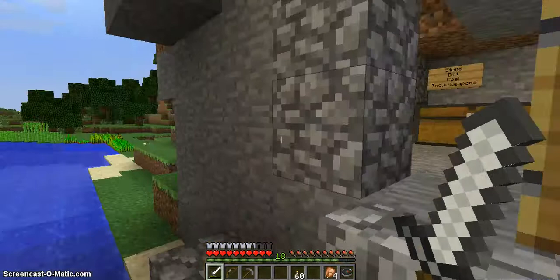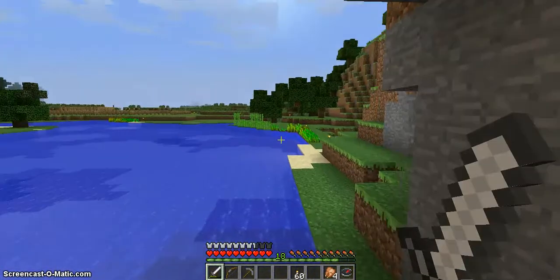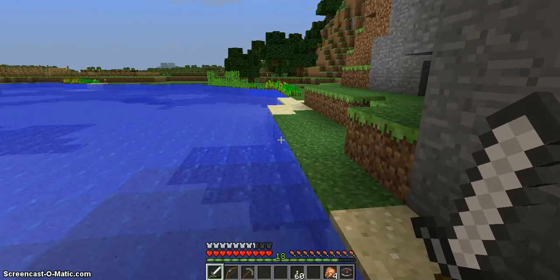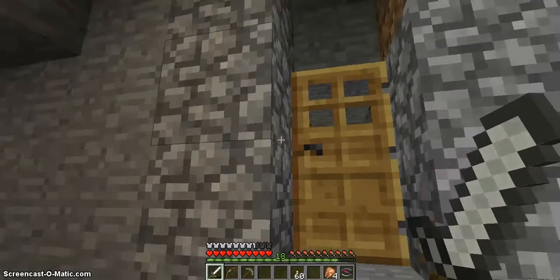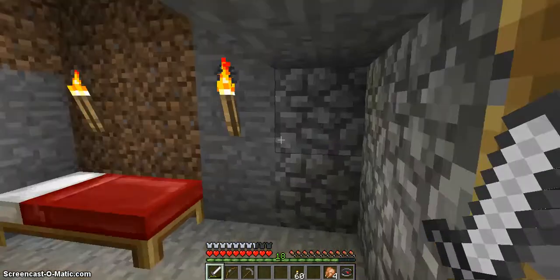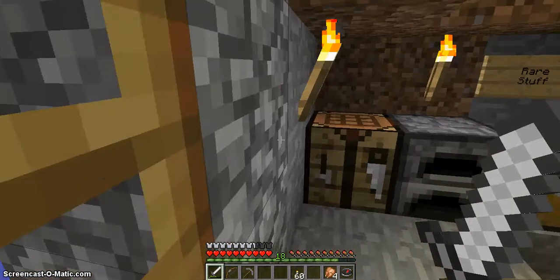Whenever I go out, you can see that the compass turns when I turn. When I go this way it turns — it's always pointing towards my spawning point, the place where I started in the game. So if we wanted to, we could walk out there and get to the spot where I spawned in. My home is pretty close to that.